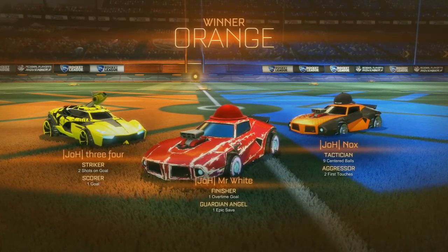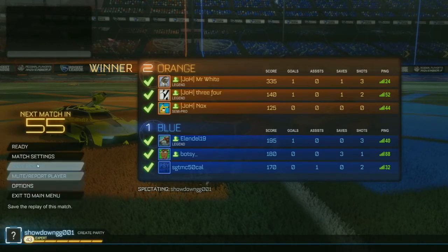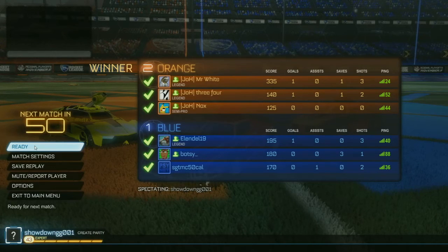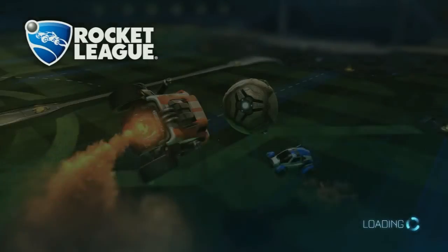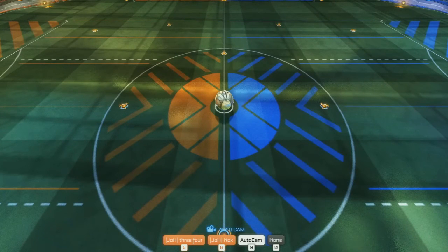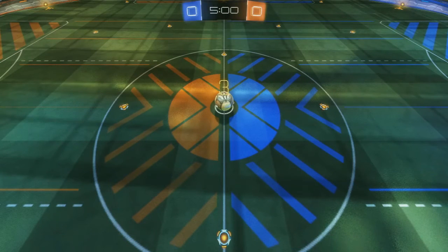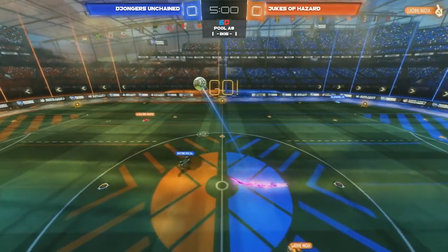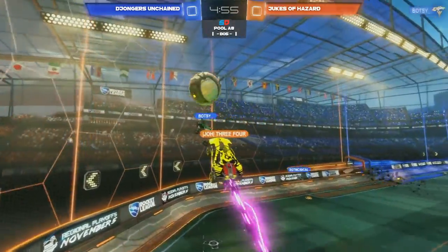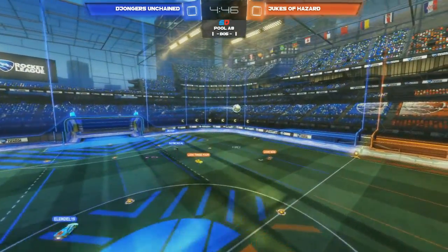Such a close game — and oh, these cars are so sexy. The Breakout Type S with the Dominus GTs, and the matching Chainsaw, of course. Very close game from both teams. Looking at the stats: three saves for Jongers Unchained and only two saves for Jukes of Hazard — very close stats. That was a nail-biter, game one. I'm feeling game three already. That was actually a very exciting game — both teams really not afraid to attack at any time. I love when teams play aggressively and aren't afraid to take risks, because with no risk there's no reward. These teams were so evenly matched. It wasn't so one-sided like we've seen in the last couple games, and it's good to see both teams go at each other's throats as we enter the second game.